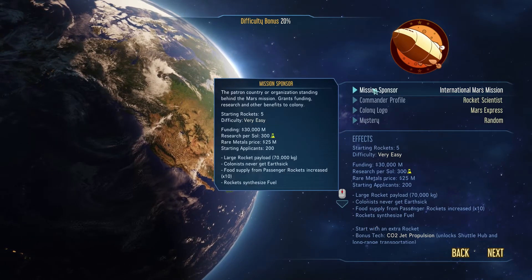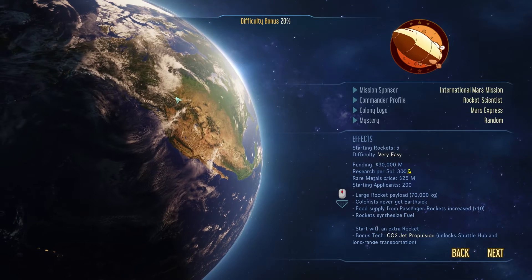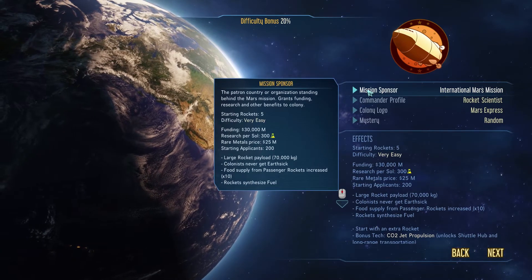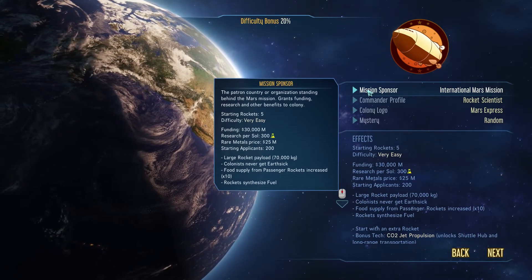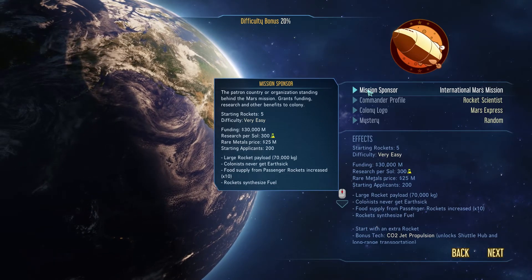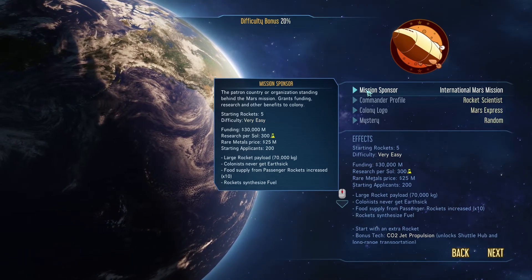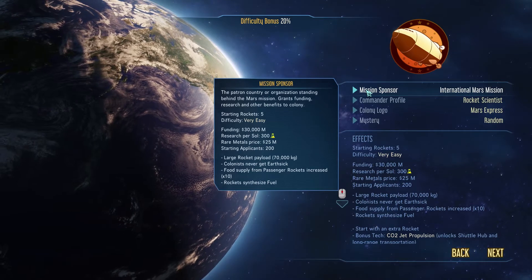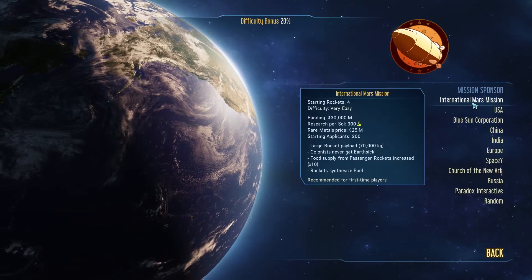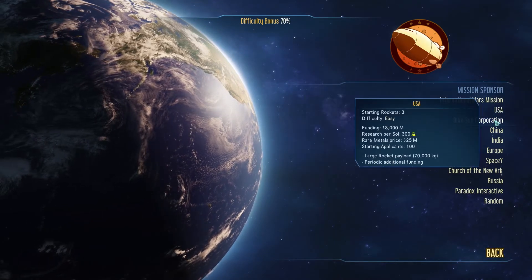To begin with, we get to pick a mission sponsor — we're going to colonize Mars, so the question is who is actually sponsoring that mission. Right now we have the International Mars Mission, which gives us five starting rockets. The funding is 30,000 million — so something like 30 billion. Research per sol is 300, you get 25 million for rare metals, and 200 starting applicants. They also start with a large rocket payload and colonists never get earth sick.